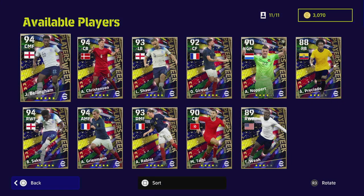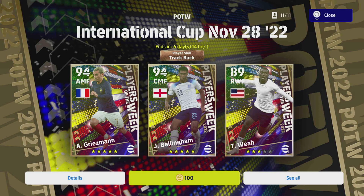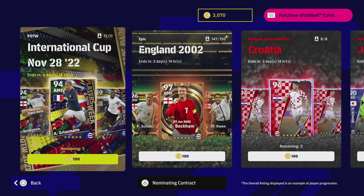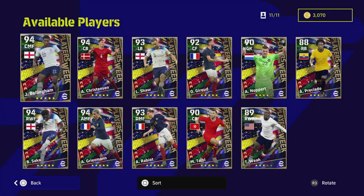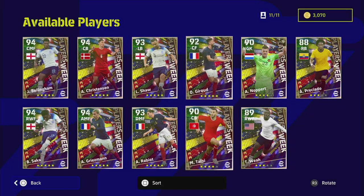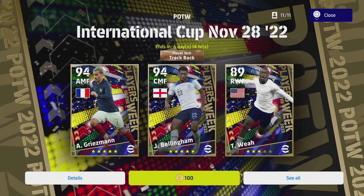Overall, I would probably skip this Player of the Week unless you want Bellingham or Christensen. There are some good cards but those two are the picks. You get five spins at it. If you've got 500 coins, don't have the England pack, and haven't played with Bellingham before, five spins to get him is worth it. Christensen too. The rest I'd say no — unless you're a newcomer still improving your squad, they probably won't upgrade your team.